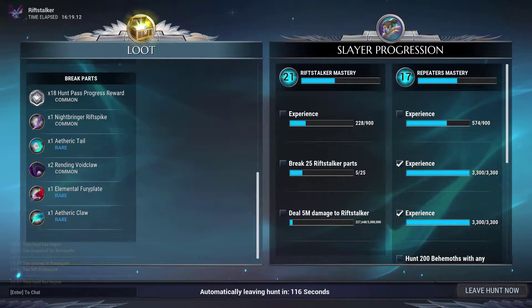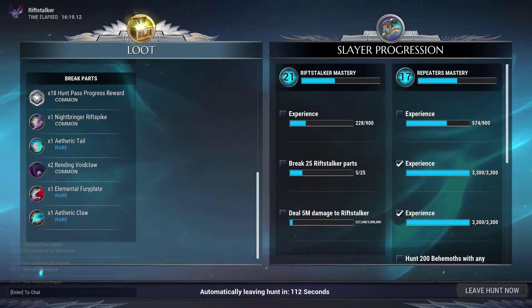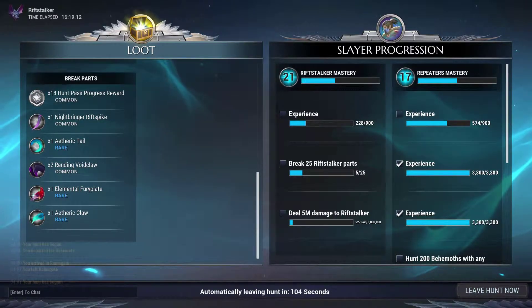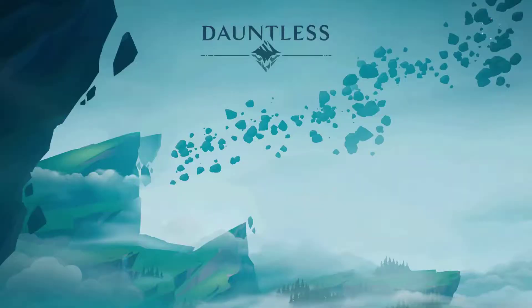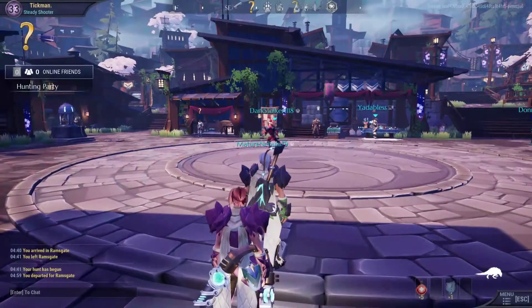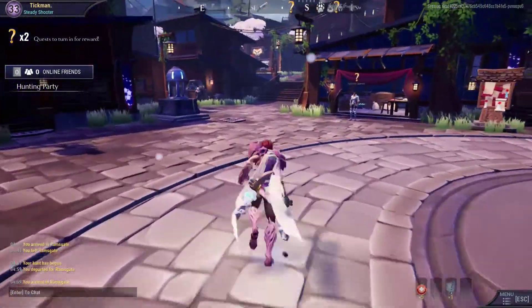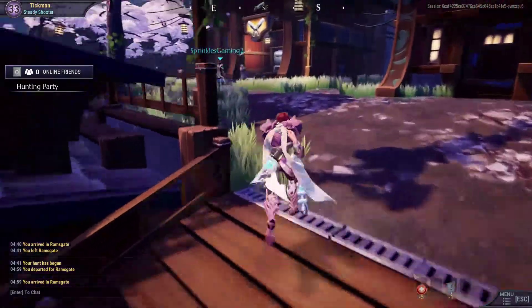Look at all these parts we got: claw, fury plate, tail, more claws — looking good! Yeah, I've only broke five Riftstalker parts. I might try a sword or something on him, I don't know. The axe or the maul is too heavy. The guns — they're okay against him, but I get hit too much and I don't do enough damage to use the vampire thing.